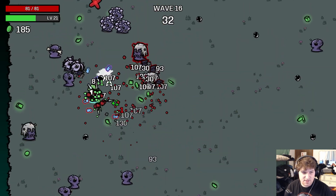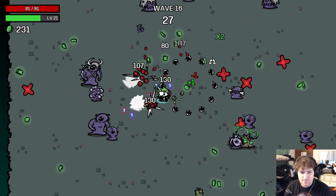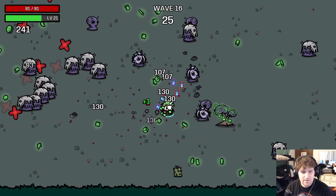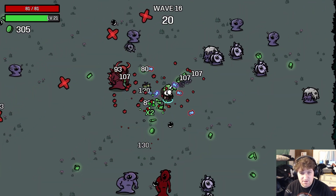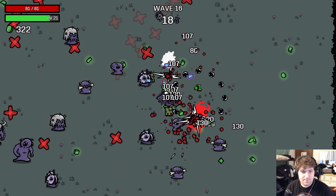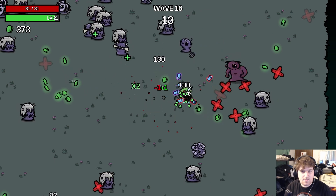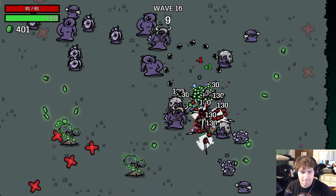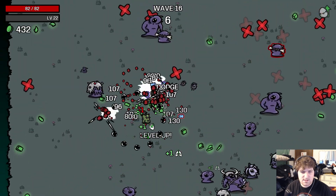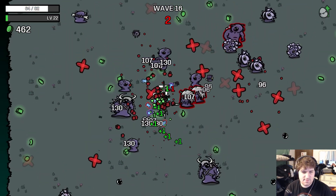I'm going to check our attack speed when there's about five seconds left in the wave just because I'm curious. I suspect it's going to be a lot, and remember whatever it is, it's plus 50% because of brawler. So yeah, this is a great time. Ghost smash! We're at 403 attack speed — 403! We got hit once — what?!